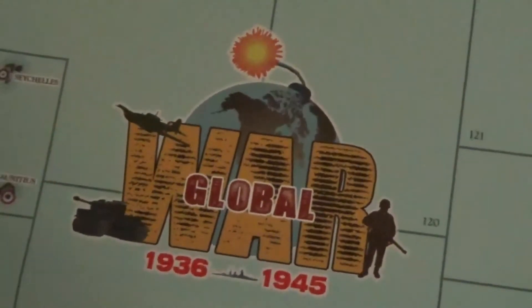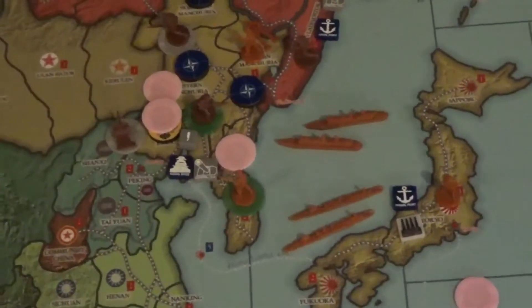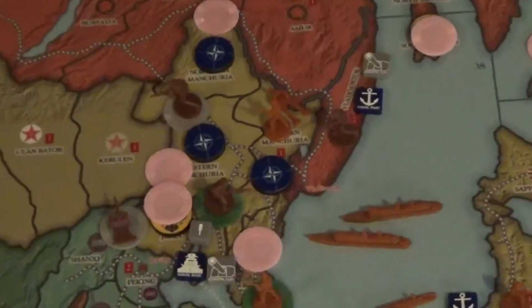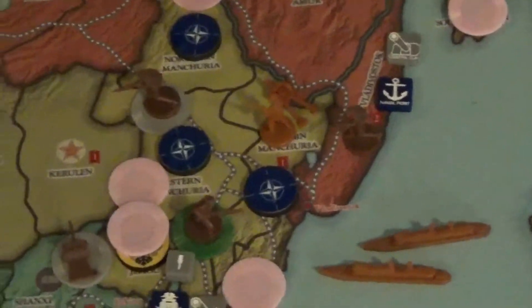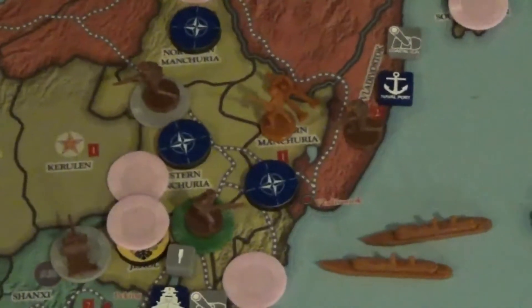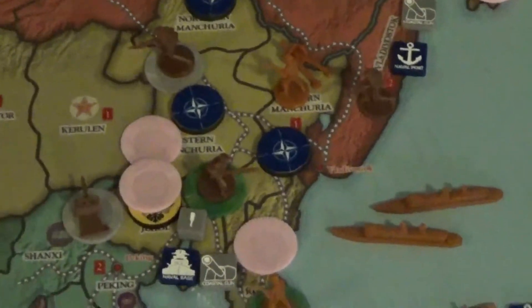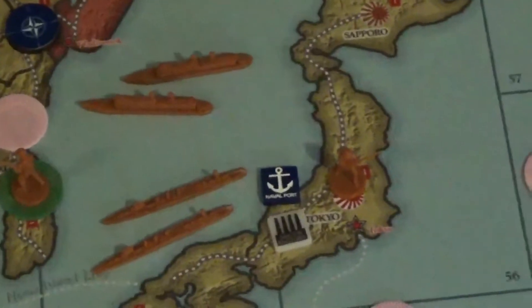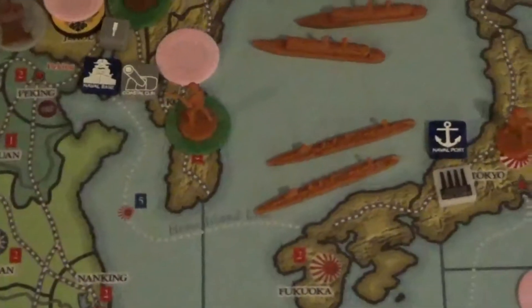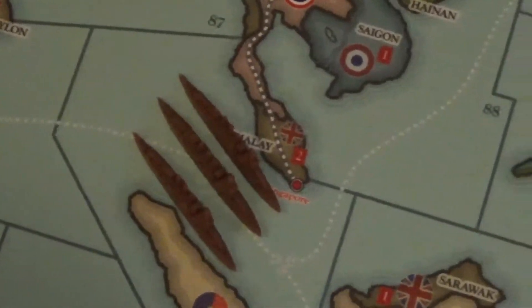Hello everybody, it's NATO at the Nest with the fall of the 1904 turn of the Russo-Japanese War in Japan. When we moved north into eastern Manchuria, the Russians had four militia there. They moved in with two machine guns and two artillery. They took out all four militia at the cost of an infantry and artillery of their own. Then they just moved four infantry and landed in Korea, and moved their cruisers back to the Sea of Japan to get some distance between them and the Russian Baltic Sea Fleet.